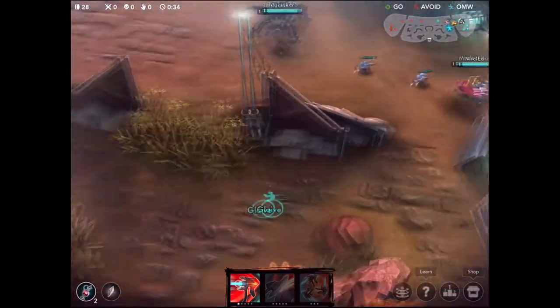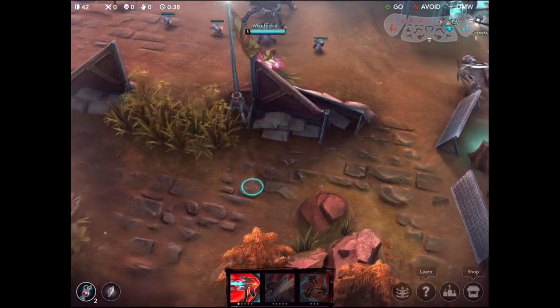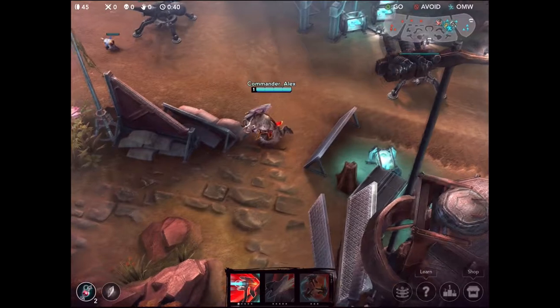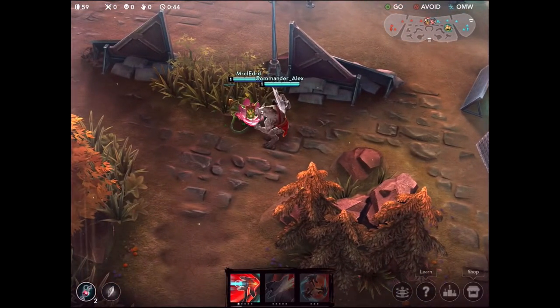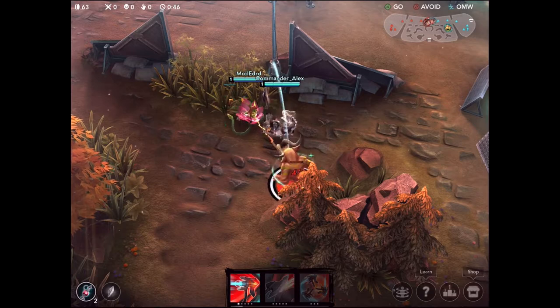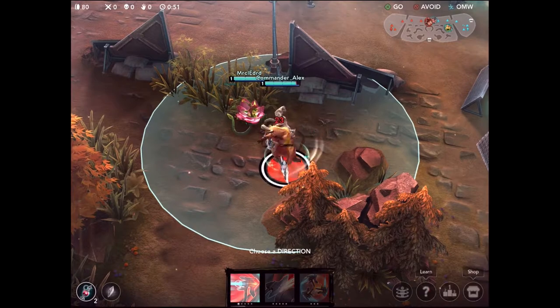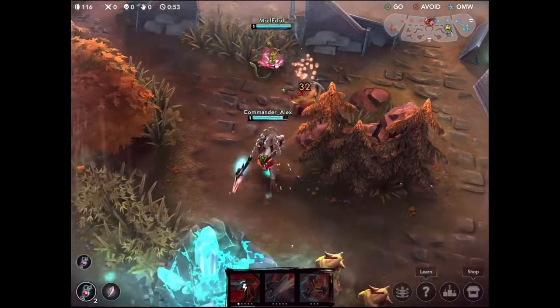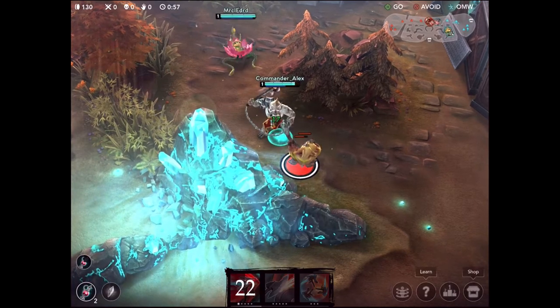The first ability he has is Hunt the Weak - this is his passive. Basically, every critical hit actually cleaves the enemy or does AoE damage. So what happens is he's going to get crits every few hits and those are going to do AoE damage, which allows him to hit a bunch of enemies at once. It's very helpful for clearing waves in lane.